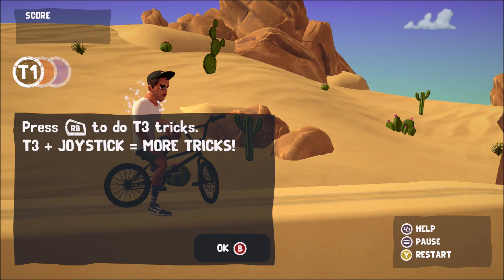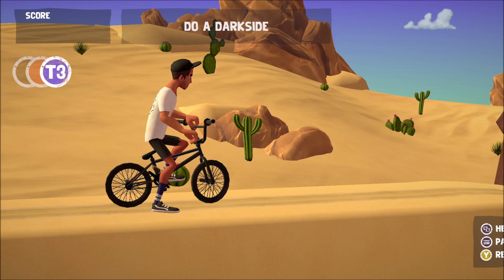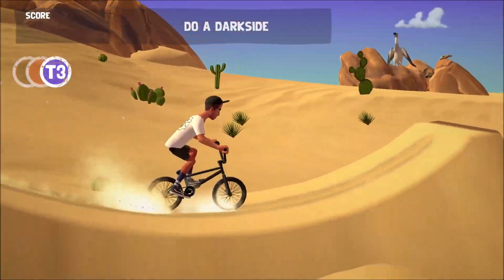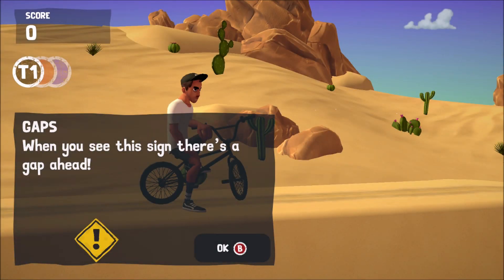Press RB to do T3 tricks. T3 plus the joystick equals more tricks. We've got a challenge: press right bumper and right stick up to do the dark side — that's a trick set 3 move. And your T3 resets after each trick, which is the same for T2 as well. When you see the sign, there's a gap ahead.